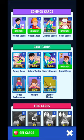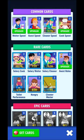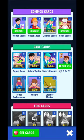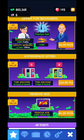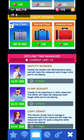Now for the cards system — you have common, rare, epic, and legendary cards. Each card offers a different kind of boost, and when you collect a specific number of cards you can upgrade them to increase the boost. You can watch up to 10 ads daily to get those cards.